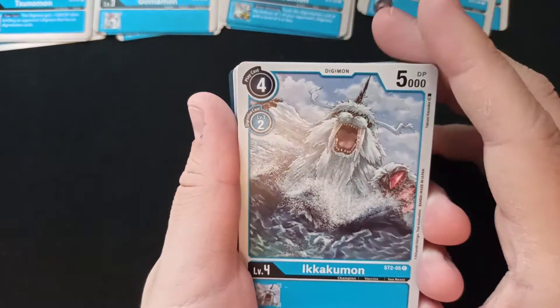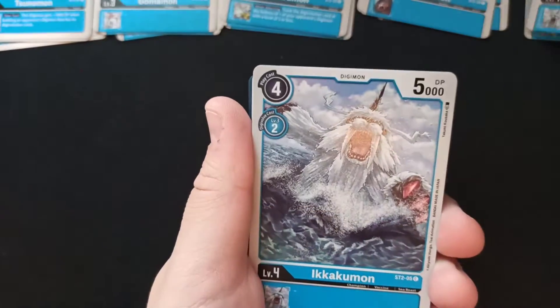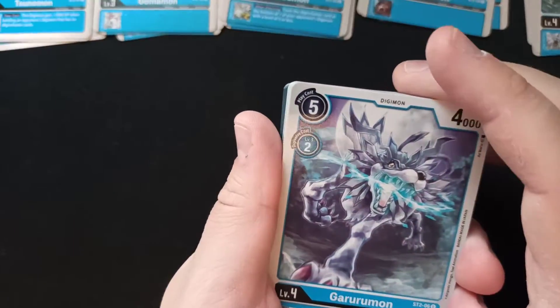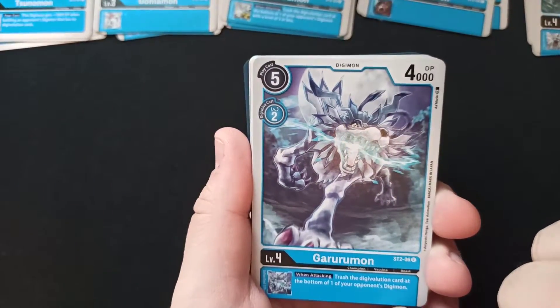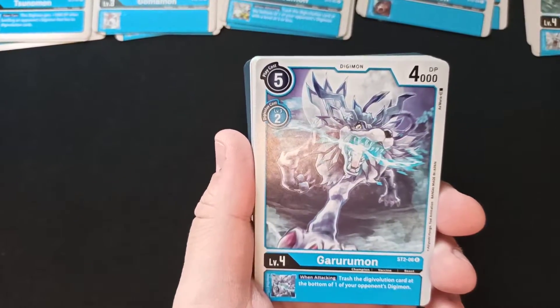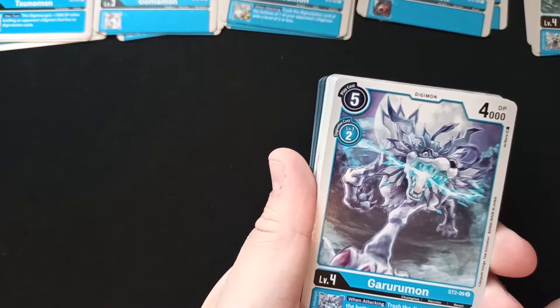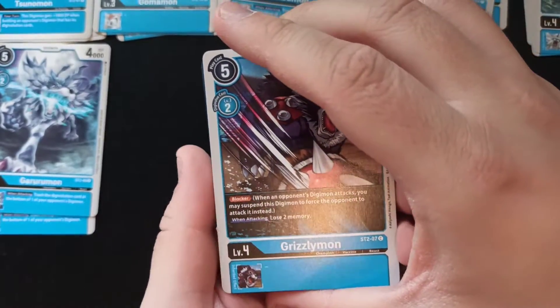Ikkakumon — holy shit, these cards, these arts. My favorite Digimon of them all, Ikkakumon is just incredibly cute and great and amazing. And Garurumon, also pretty cool. When attacking, trash the Digivolution card at the bottom of one of your opponent's Digimon. So it's the same effect as Gabumon, but Gabumon can only do that to level five or less. Garurumon doesn't have that limit.